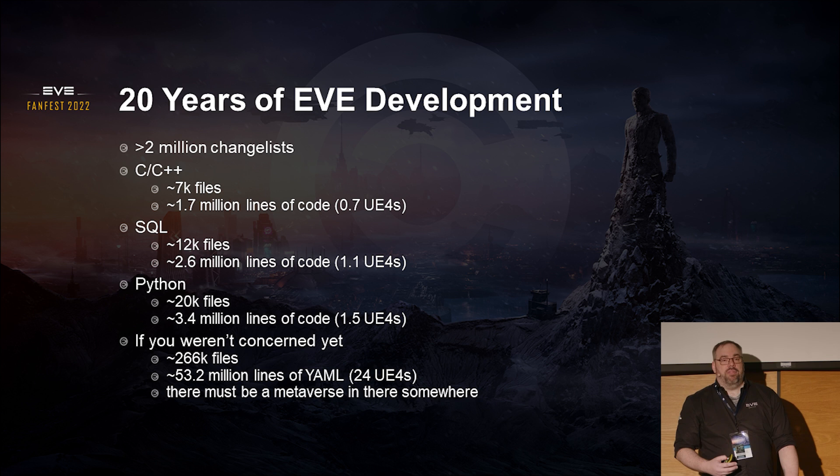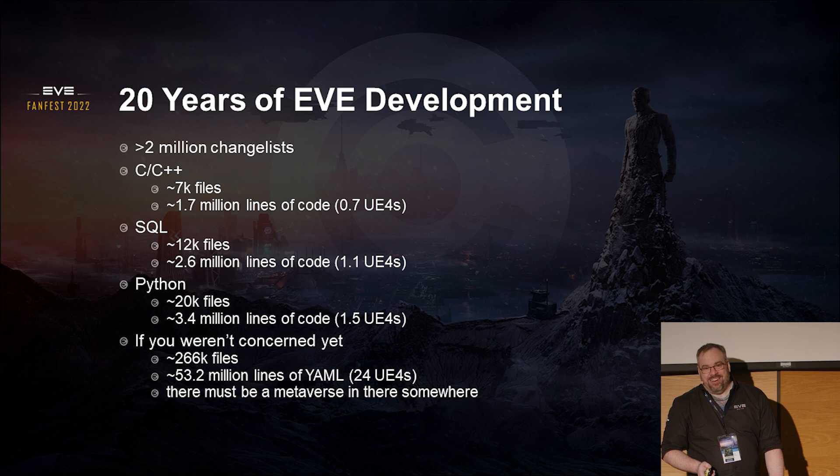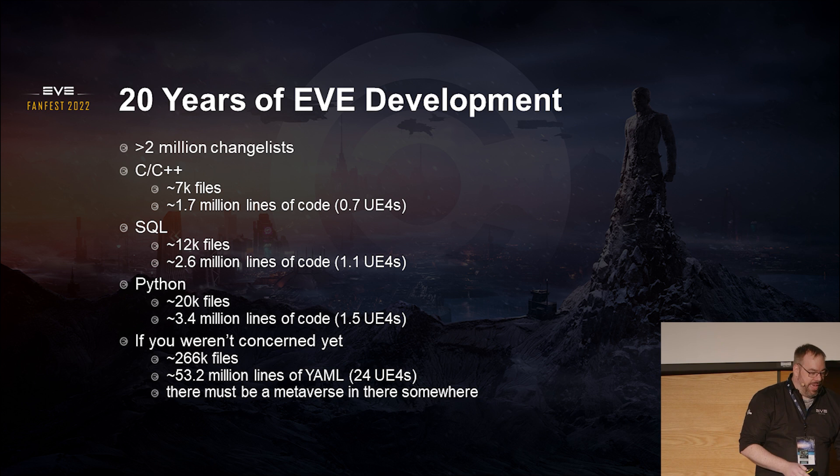Continuing on, a bulk of the logic was written in Python — in Stackless Python — and there are 3.4 million lines of code, a little more than a UE4. And if you weren't worried enough yet, we have roughly 53 million lines of YAML. This is 24 Unreal Engines worth of code. 'Code' is a strong word.